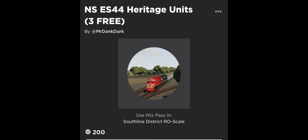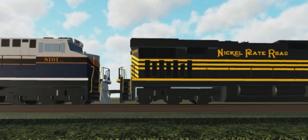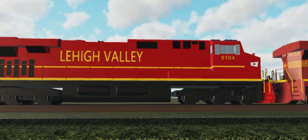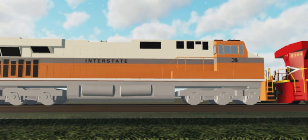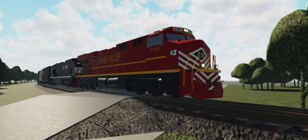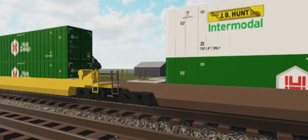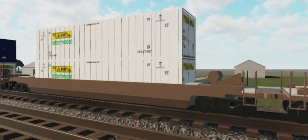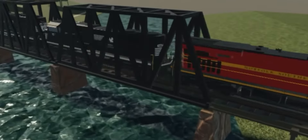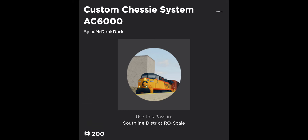Number seven: Norfolk Southern ES44 Heritage Units. I'm gonna be honest — this game pass is extremely expensive. It costs 200 robux and gives you six locomotives. The locomotives sound a little bit too poorly, and mostly all of them share the same bell and horn that the free locomotives also use. I'm not a big fan of Norfolk Southern's GEvo heritages, so this just gets a 5.